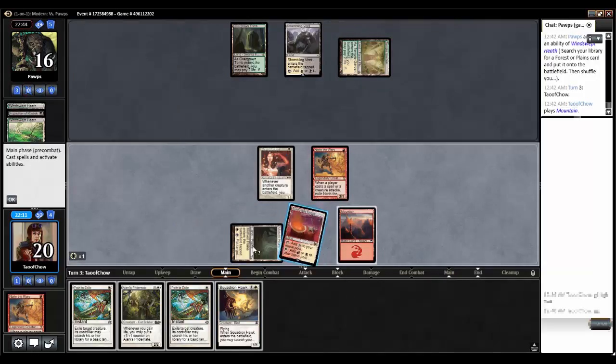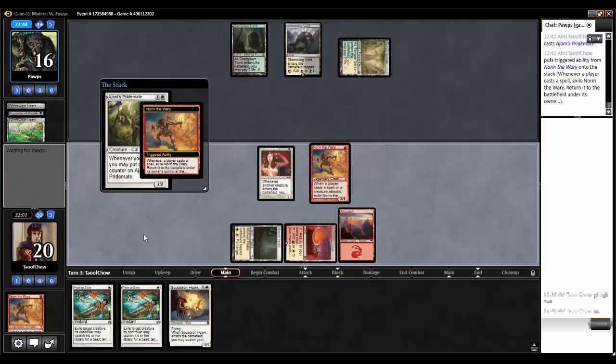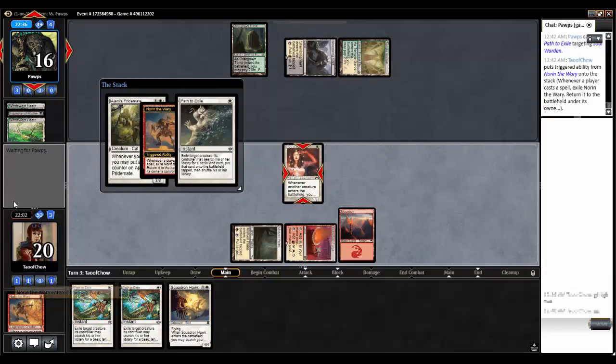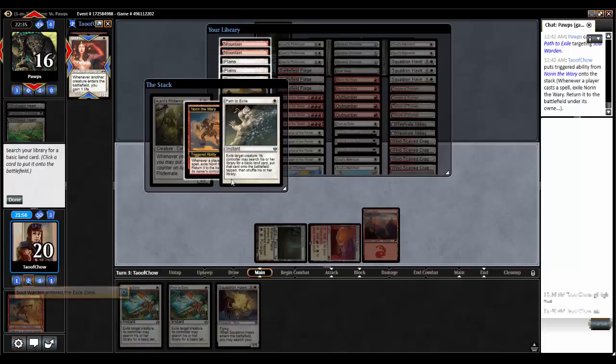Let's cast an Ajani's Pride Mate. I'll yield. Noren's leaving — they're using Path to Exile on my Soul Warden. That's all right. Yes, I want to use Path's ability.